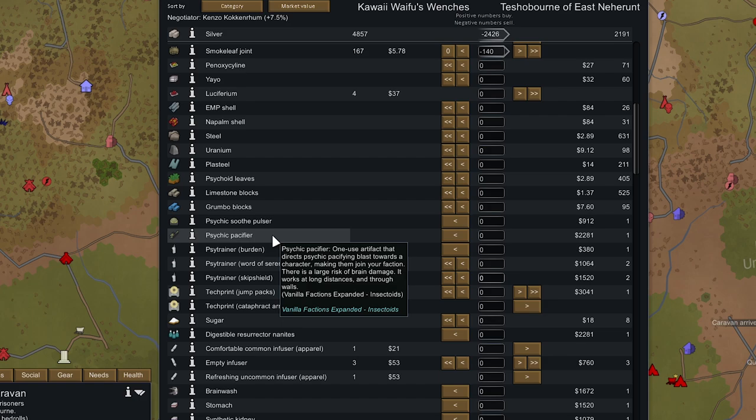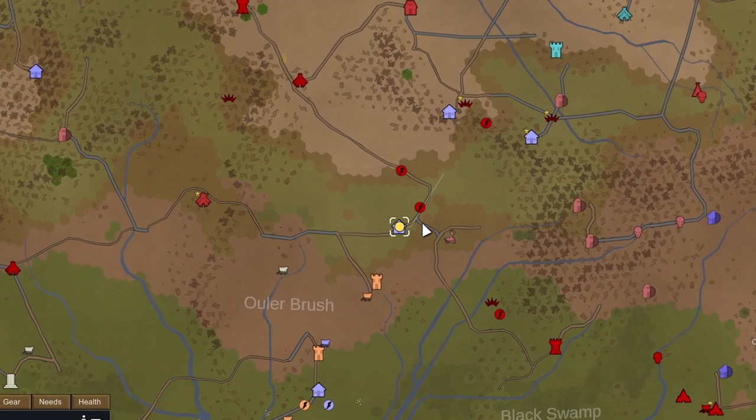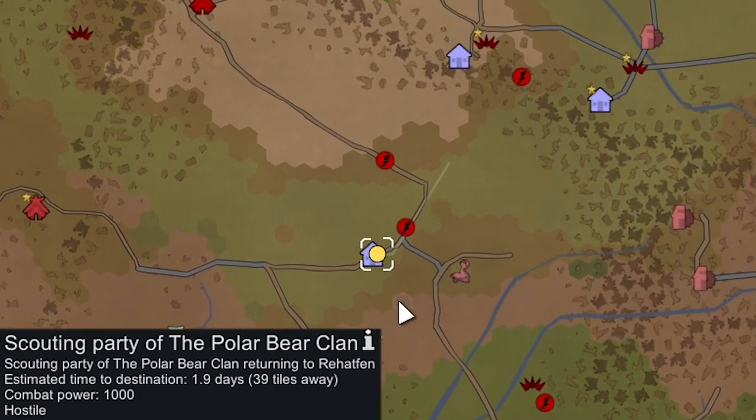We already had one psychic pacifier but I think I left it at a hideout quest. These guys also have a bunch of medicine we're going to buy as much of as we can. We don't have much silver left but we can sell some more smoke leaf joints — we don't need that many. We'll grab nine medicine. Now we're probably going to engage this scouting party of the Polar Bear Clan. There are actually two scouting parties we're about to run into.